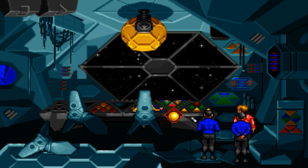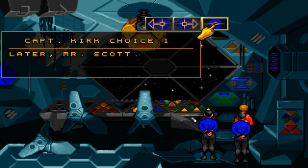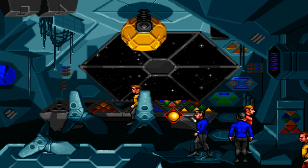Communications. Alright! New developments, Mr. Scott. Let's hail the Enterprise! The neutron star is causing more and more problems, Captain. I would recommend beaming over at your earliest possible convenience. Later, Mr. Scott. Very well — bring us home, Mr. Scott. No, I need to have a word with Harry Mudd before we go. And this is the dialogue option you want to choose.